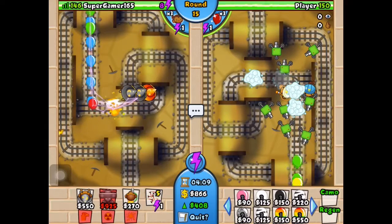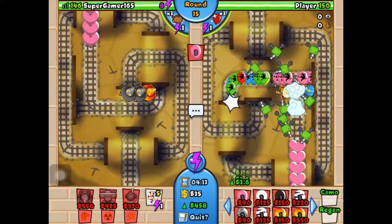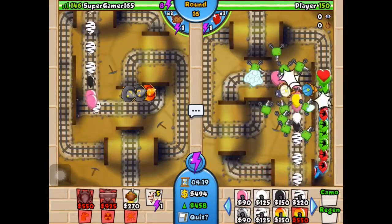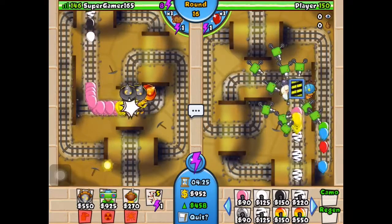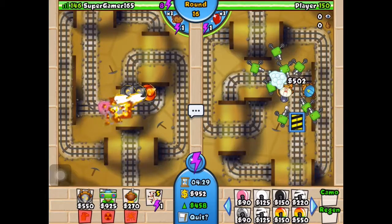I'm saving up to 3,500 for the teleportation thing — no wait, it's called a teleport balloon trap, yeah. It doesn't teleport anything. The balloons disappear and you can collect money from it — it's so awesome!